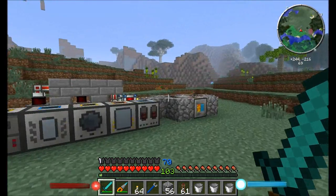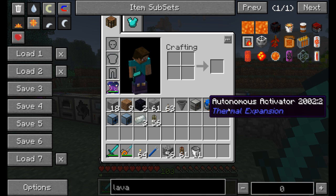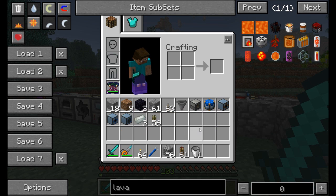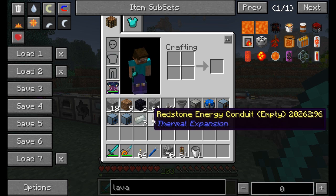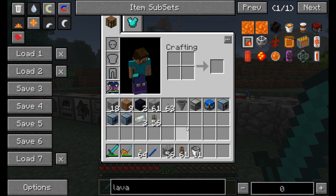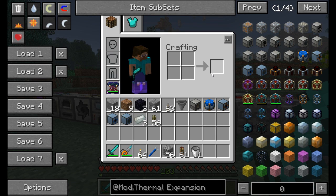That wraps up part one of the Thermal Expansion mod spotlight. Part two will cover automation machines like the autonomous activator, terrain smasher, and nullifier, plus the machinist workbench, cyclic assembler, and item and liquid transport. Some of the liquids like redstone flux and glowstone also have neat world properties, so there's plenty more to cover.